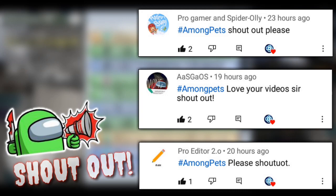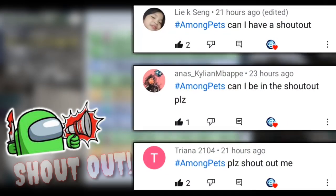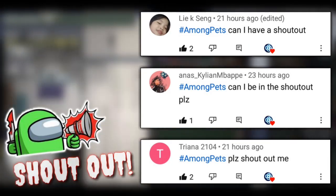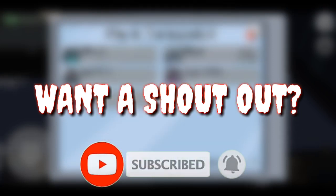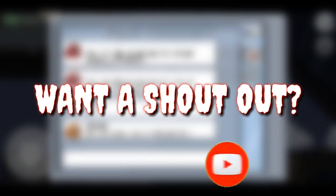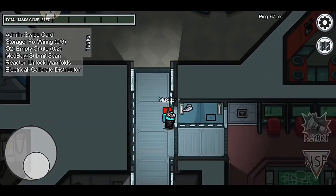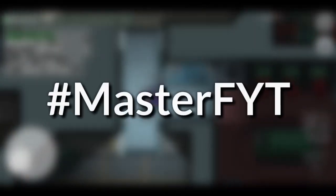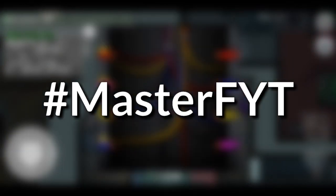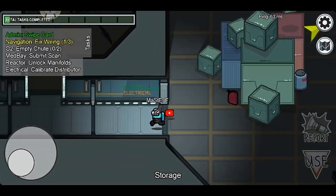Here's the other shout-out. Want a shout-out? Make sure you subscribe with notifications bell on. Also make sure that you comment on my latest video. The code of the day is Hashtag Master FYT. The first four people who comment a shout-out with the code of the day will be part of our special shout-out next video.